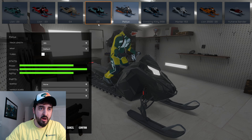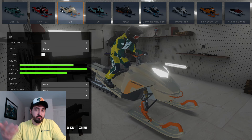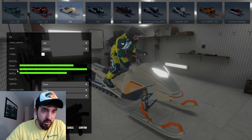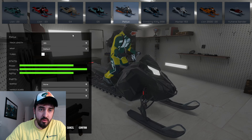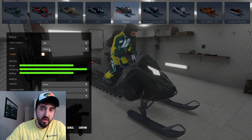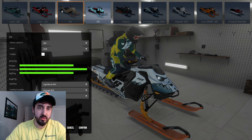First off, if you've played this before you only had the option to select a snowmobile and choose which one had the most power. But now they're actually adding stats to it — you've got your power, climbing, and agility, and as you choose your machine those stats change. You can also choose the track length: 148, 155, or 165. When you go lower you lose a little climbing power, but for this ride we're going with 165.